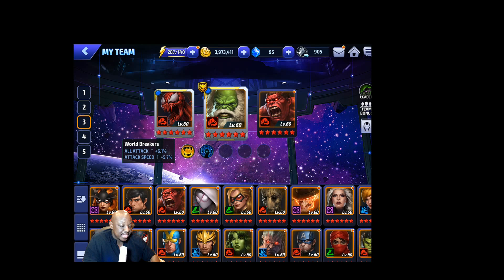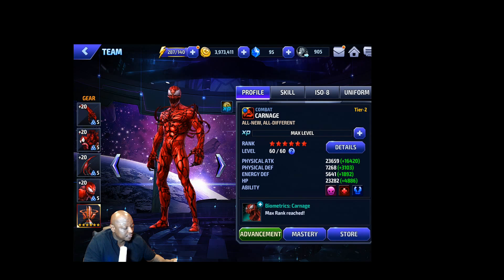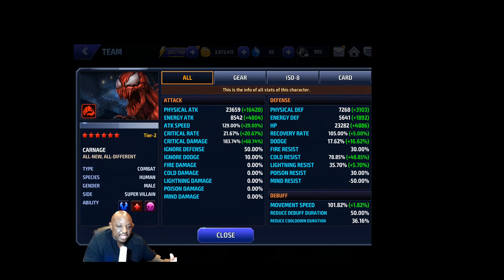Let's take a look at Carnage's stats because we want to make sure we focus on certain things. First of all, physical attack — always focus on your attack, whichever is physical or energy. So boost physical attack for Carnage as high as possible. Once you do that, make sure your cooldown is maxed at 50% — 36% base but with your alliance bonus you'll hit 50% max. Then your defense pen or ignore defense — make sure that's maxed as well at 50%.